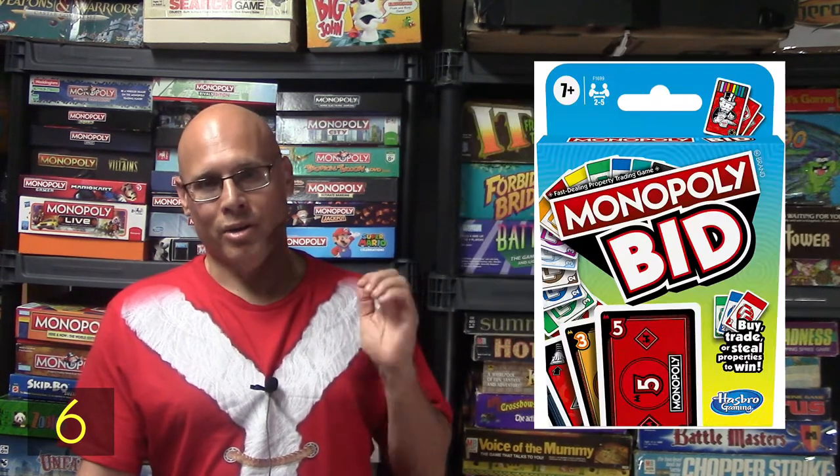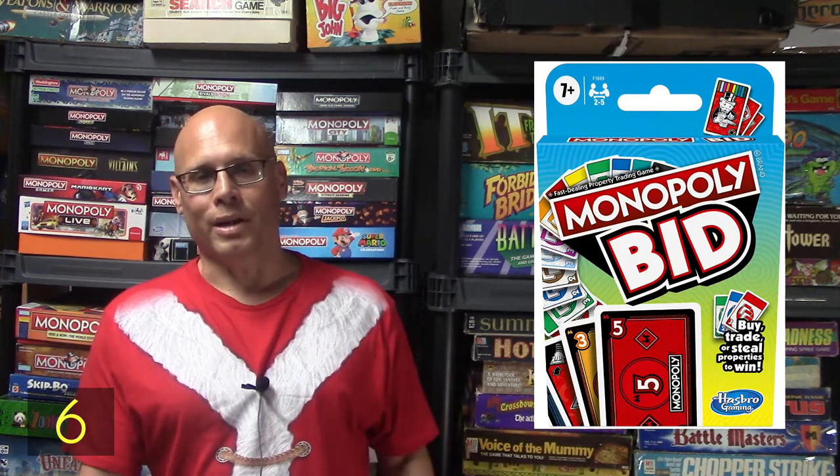Number six is also a card game called Monopoly Bid. You're trying to complete three color sets, mainly using money cards to bid on property cards that show up. You also have action cards — wild cards, prop cards that let you steal a property card, and cancel cards to block an opponent's action. You flip over a property card, decide what to bid, and slam cards down simultaneously — whoever bids the most picks up the property. It's a back-and-forth game you can learn quickly, plays fast, and is pretty good.